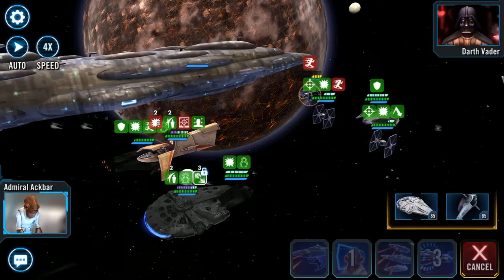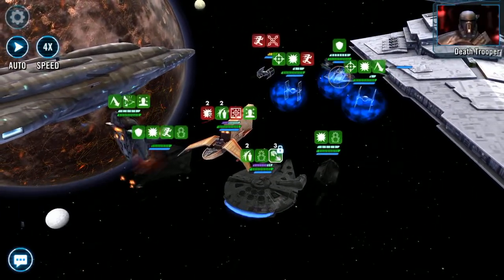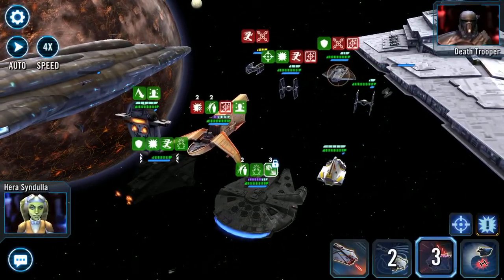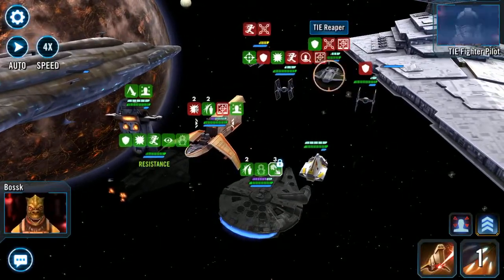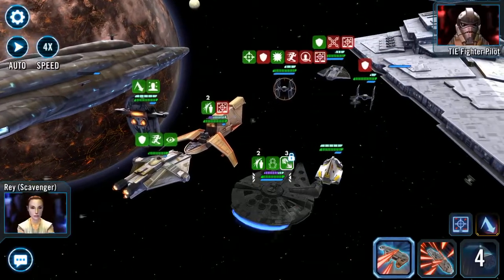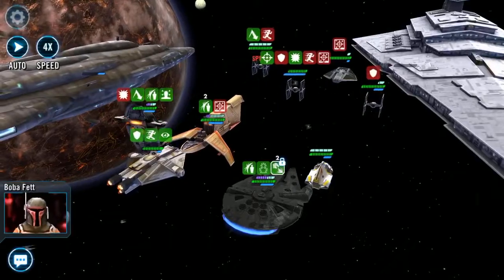Now I'm calling Slave 1. That's going to ability block him. I'm going to try and ability block Death Trooper as well. We'll target lock Reaper as well. I'm going to expose the TIE Fighter but not hit it — I'm going to hit TIE Advanced instead. And again, that should get rid of TIE Advanced.